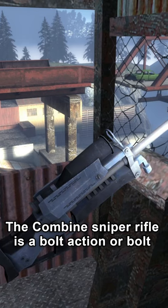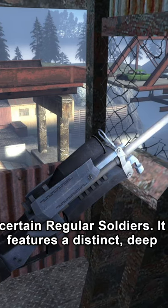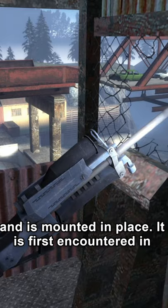The Combine Sniper Rifle is a bolt-action or bolt-action-simulating sniper rifle that the Combine issues to certain regular soldiers. It features a distinct deep blue laser sight, requires a power source to operate, and is mounted in place.